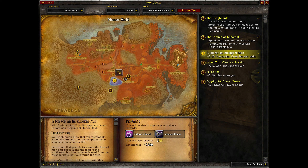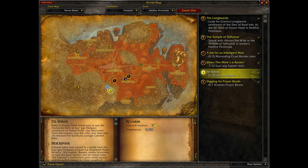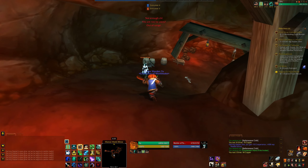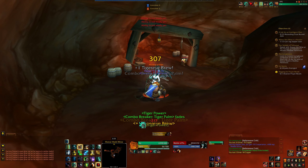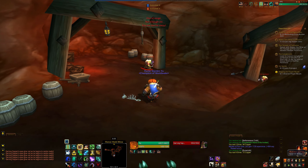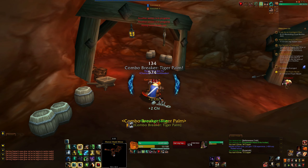Obviously Ganarch Zappers, but there's also Draenei Prayer Beads — recover the Prayer Beads and return them to Assistant Klaatu in Honor Hold. They're in the courtyard, so it's something we need to do up above. I don't recall anything else being down here.